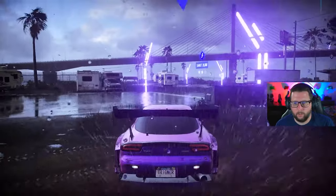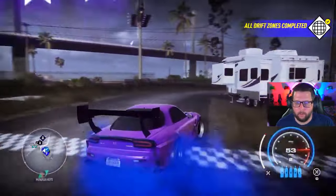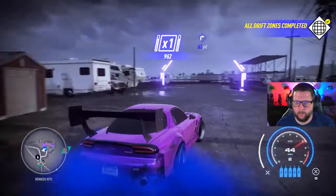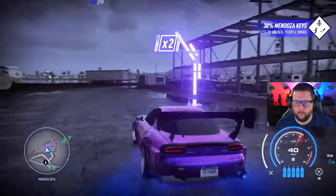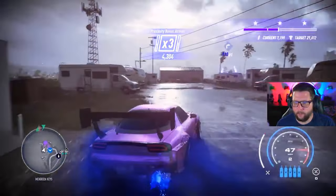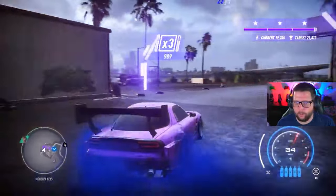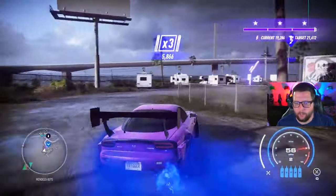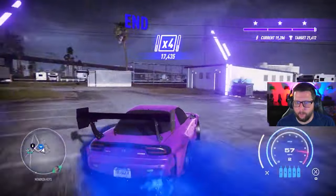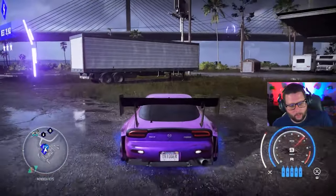This is called Brotherhood Drive. I want to flip it back, then flip it back, then full throttle that. There we go — just don't hit this house. You can hit everything but that building. 39 — that's how you do it.